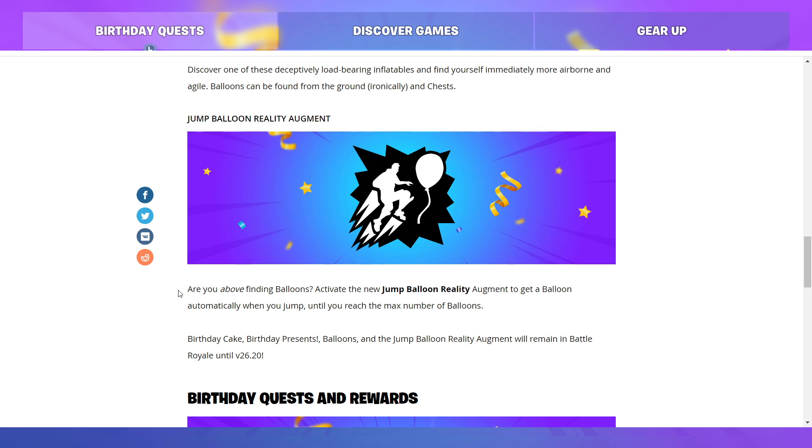There are items this season to save you if you do get shot out of the air — if your balloons get shot and you start falling down, you got the Rocket Ram. You got the little jump pad things — I can't think of the name right now. But you got multiple items that will save you, so it's worth the risk just to have that much fun.